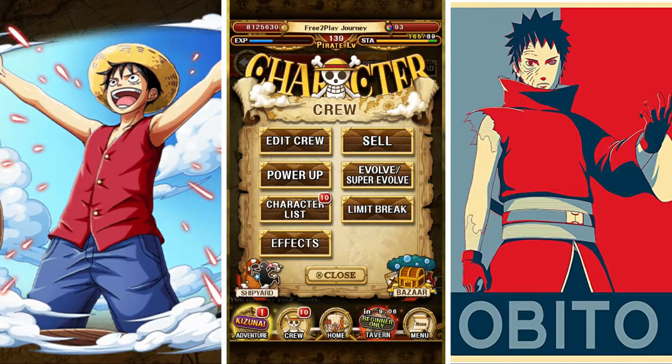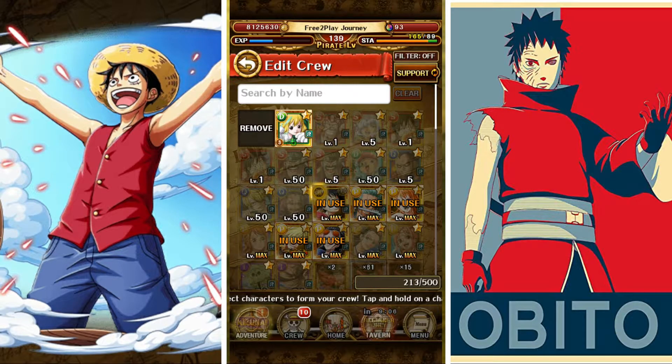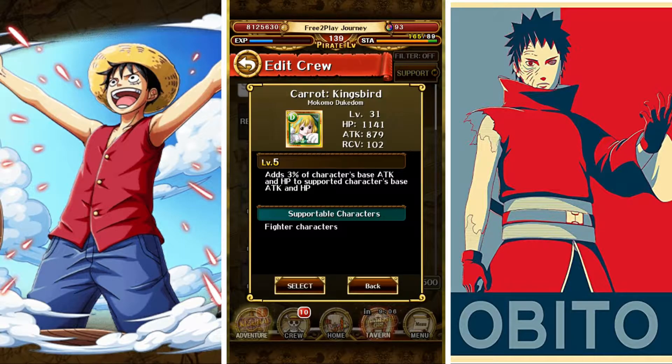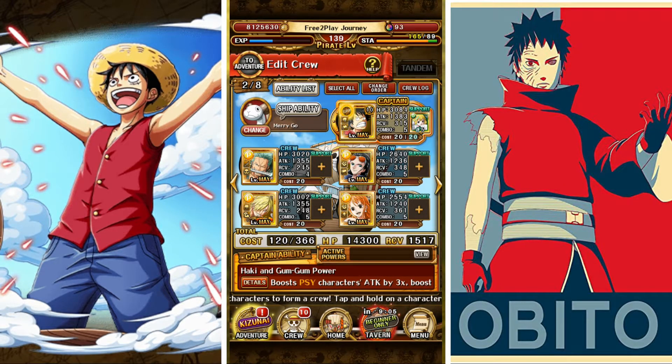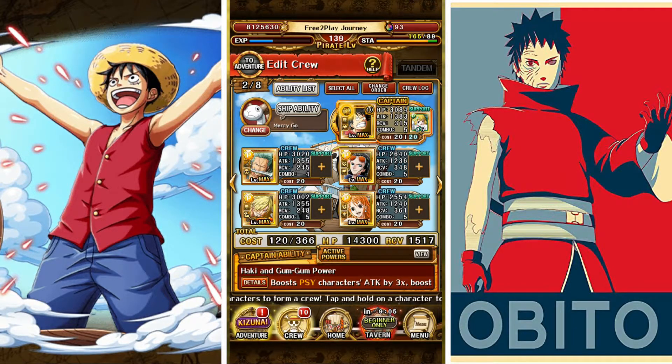I didn't explain support abilities yet — let's do this quickly. You see the plus sign next to the characters. If you press that, you can choose a character that has a support ability to support that character. Carrot gives 3% of her base attack and HP to the supported character — so 3% of her 80k attack goes on top of Luffy's 80k. I can't set supports for all of the team right now because I don't have enough characters with support abilities yet, but that will improve over time.